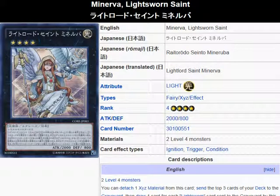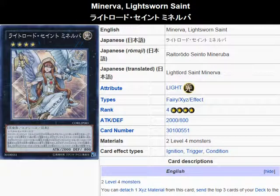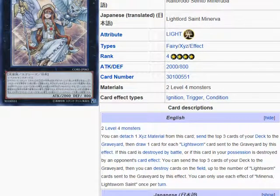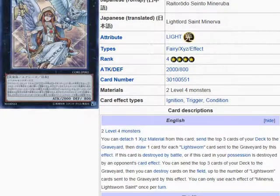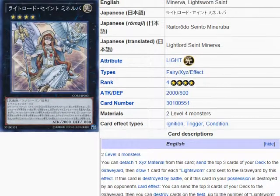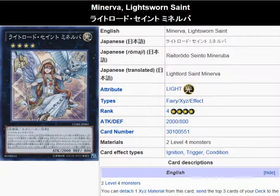This is a good draw engine that lends itself to what Lightsworns typically do. Even though this monster doesn't have an effect that sends cards from the deck to the graveyard during the end phase, it has effects that are very similar — ones you can activate on ignition, and effects that also trigger when it's destroyed. Very helpful. You get some card destruction and a nice draw engine.